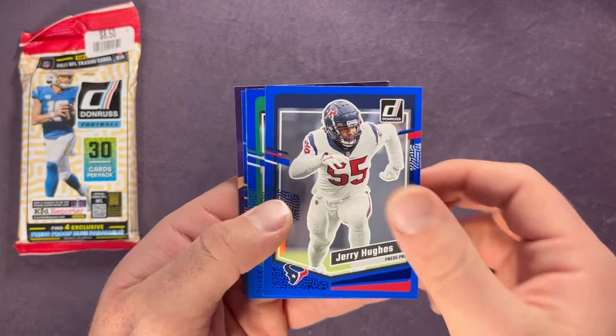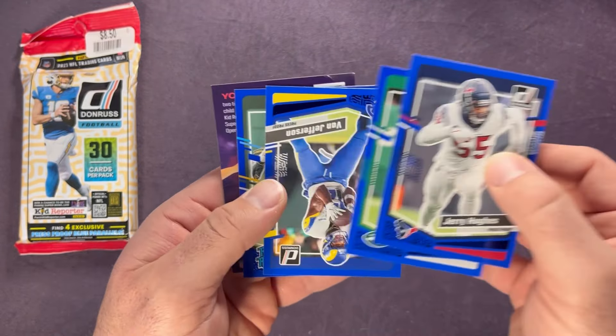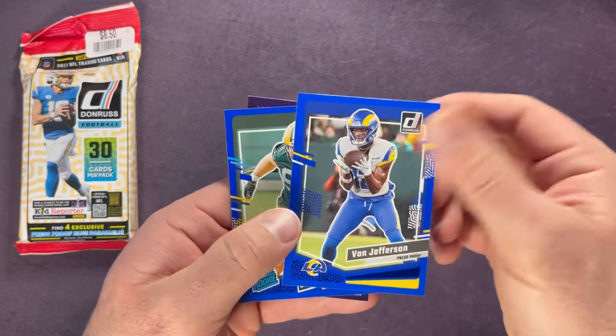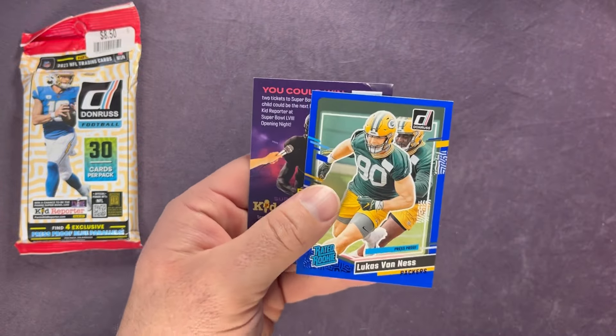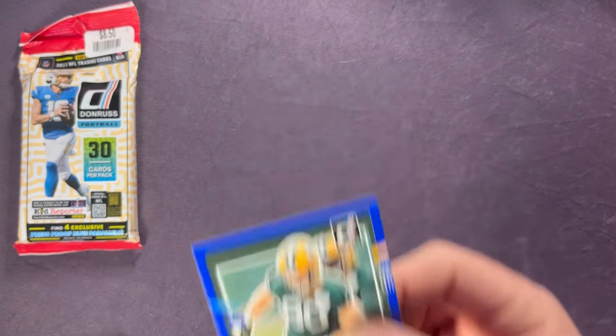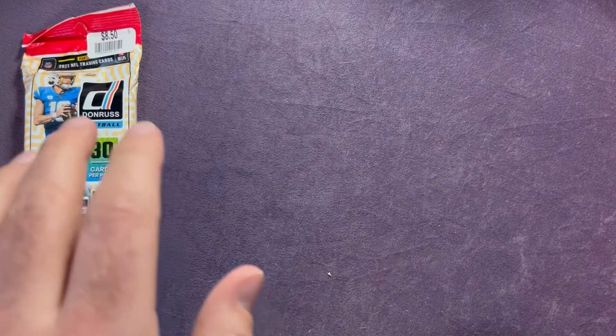Jerry Hughes, Alan Lazard, Van Jefferson. And behind that is a Lucas Van Ness rated rookie, and then the blue press proof — Lucas Van Ness rated rookie blue press proof. Packers looking good last weekend. So probably the best blue was that Lucas Van Ness. Nothing too crazy there — let's see what we can pull out of this last pack.